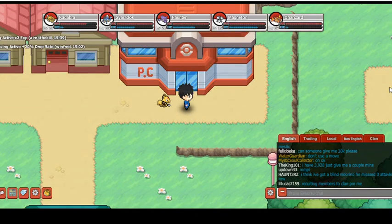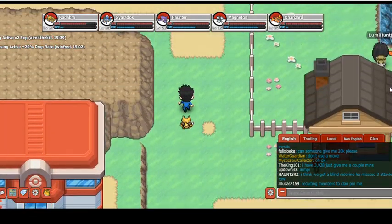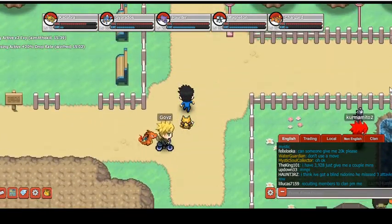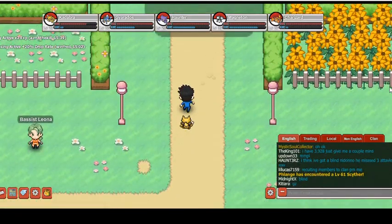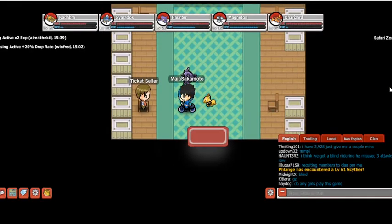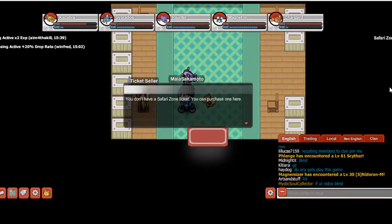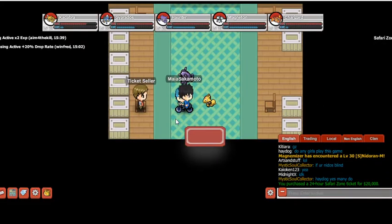Hey guys, how's it going? Today I'll be teaching you how to get HM Surf, also known as Surf, from the Safari Zone. We just head on up to where the Safari Zone is. You have to have twenty thousand dollars in order to get in here, so make sure you have twenty thousand dollars before you come to the Safari Zone to buy the ticket to get in.